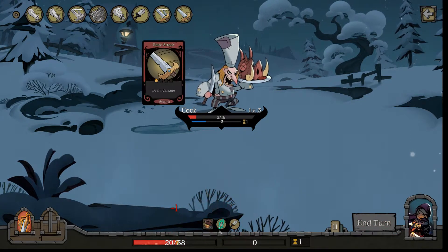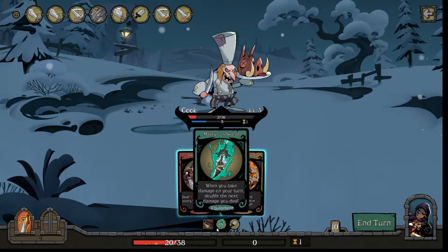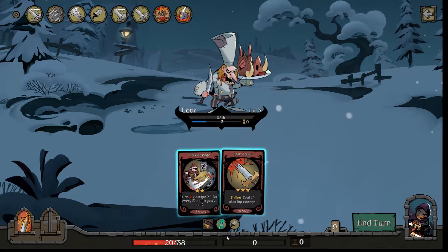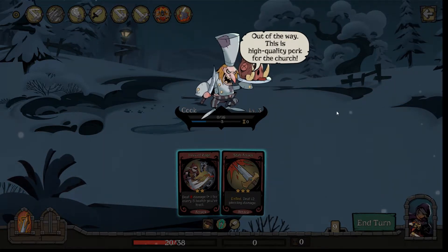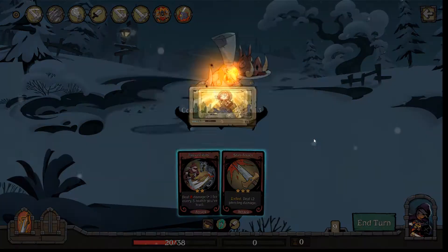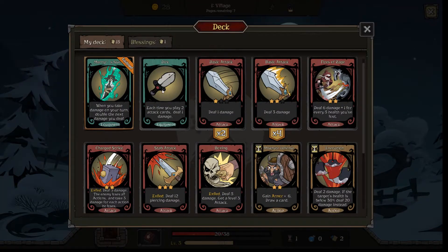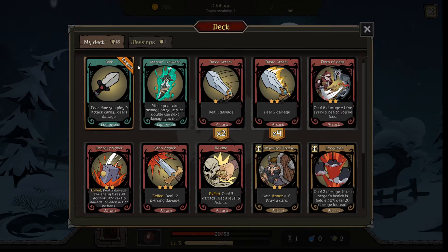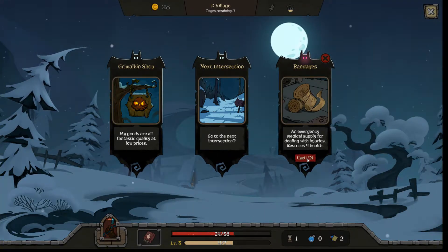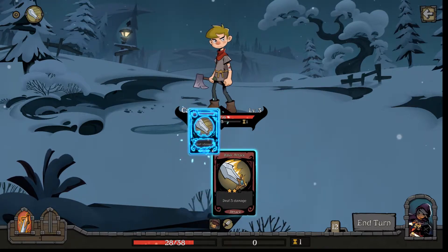Oh well, actually I took damage — when you take damage on your turn, that's silly. I don't want that equipment. All right, reputation — let's go for reputation for the church. Reputation plus one. Let's get rid of that equipment — I mean I'll keep it, it's better than nothing. Let's heal ourselves to make space, fight this little guy, and move on.